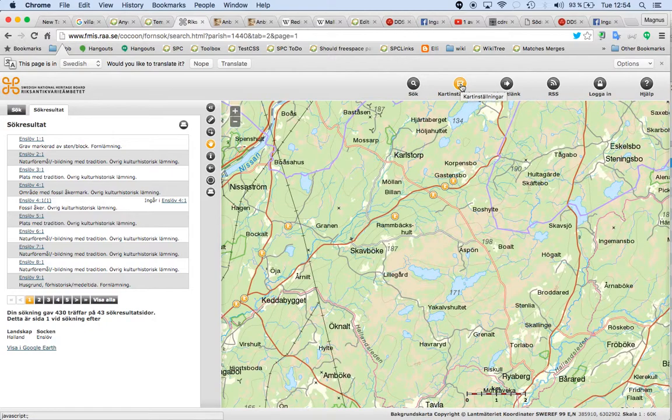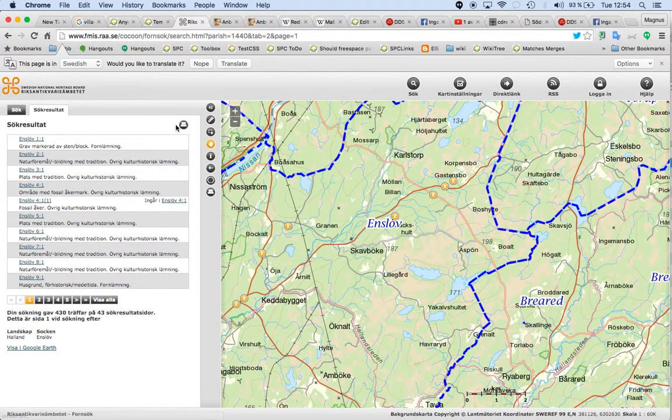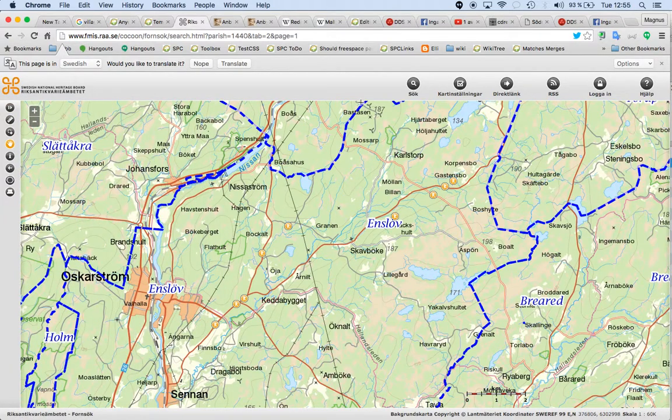What you do is go to cartinställningar and then click Socken. Then you will see the Socken borders — so that's magic.